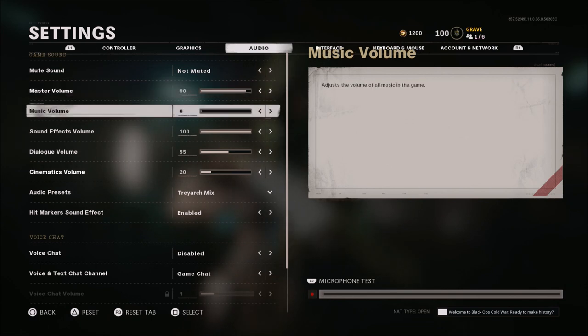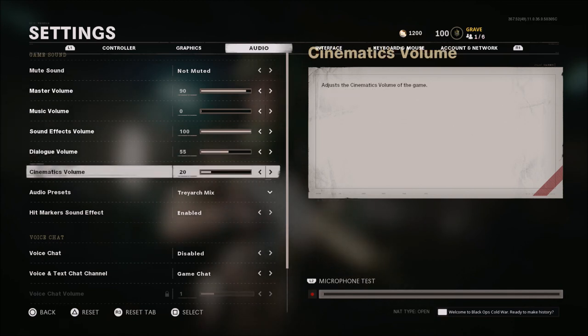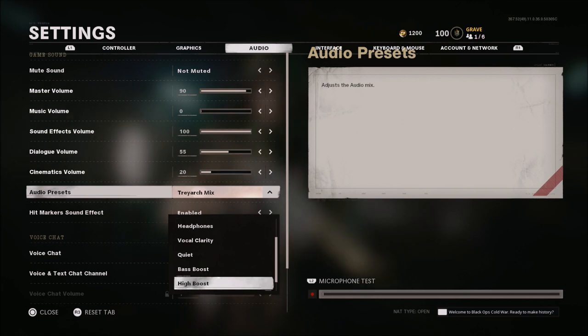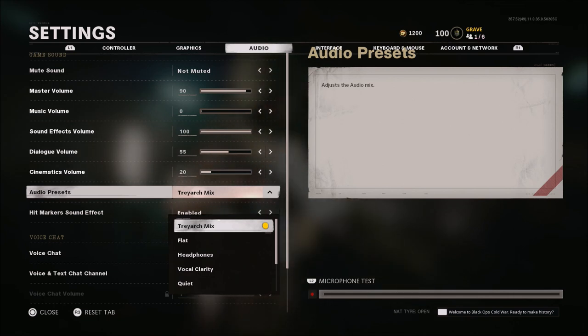When it comes to audio, my master volume is at 90, music volume is at zero, sound effects is 100 — this is footsteps, gunfire, that kind of thing. Dialog is at 55 and cinematics is at 20. If sound effects is up to 100, in my opinion the game sound is way too loud overall. I've been running lately on Treyarch Mix — I've been bouncing back and forth between Treyarch Mix and Bass Boost. A lot of people like high boost depending on your ears and your headset. Personally, Bass Boost and Treyarch Mix have been working very well. I did go with Super Bass Boost for a while but it got way too loud. Give those two a try — they really work out for me.